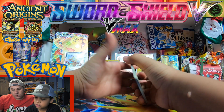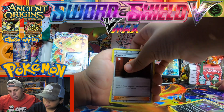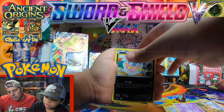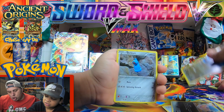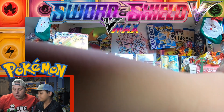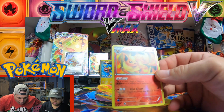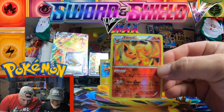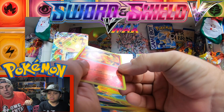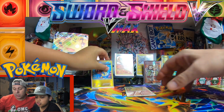Opening Ancient Origins now - hoping for a fire card. Trainer, Persian, Baltoy, Gumi, Beldum - and Flareon! Look at the artwork on that Flareon, guys. I'm loving this card. Sleeve that up, dude - I think that's a really good card. Sometimes the reverse holos are better than the rares and better than the full arts, honestly. That is a really good-looking card.